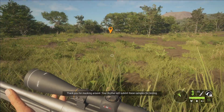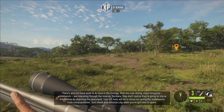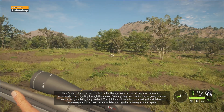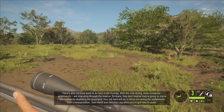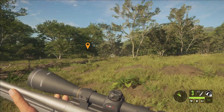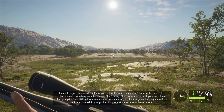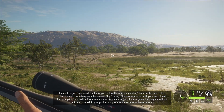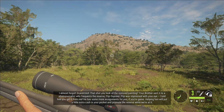Water samples collected - grandfather thanks us and notes there's a lot more work to do in the Zonga. With the river drying, Mohamganyi wildebeest are migrating through the reserve. So many, they don't realize they're going to starve themselves by depleting the grassland. The job here will be to focus on saving the wildebeest from overpopulation. Meanwhile, a photo journalist named Flip Osprey was impressed with the cave painting photo, and grandfather introduces some photography assignments to put extra cash in our pocket and promote the reserve.